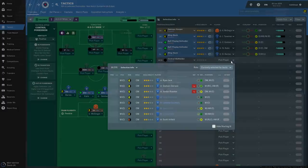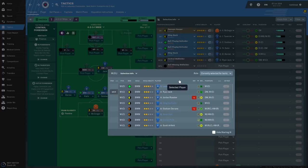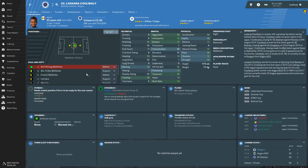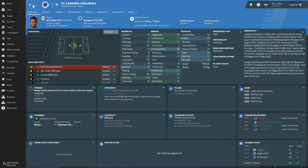Centre midfielder in the supporting role - Dorans and Rossiter are out for three to four months each, so Ryan Jack will be playing that role. For the ball-winning midfielder, Koulibaly seems to be the best. I think they need to differentiate more clearly between loan players, because there's not much difference visually between how Koulibaly and Docherty look. Koulibaly is on loan at Rangers from Angers - he looks a decent player, can tackle, has work rate, fitness and stamina. We'll put him in there.